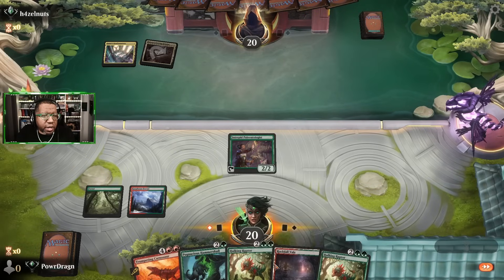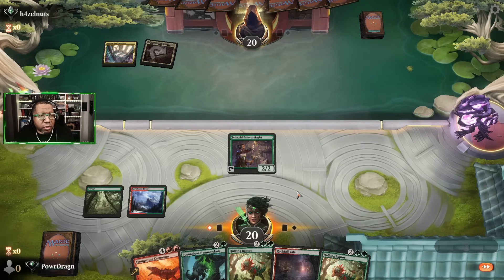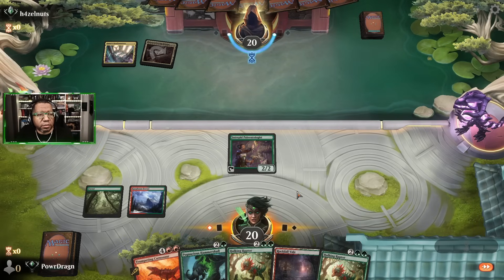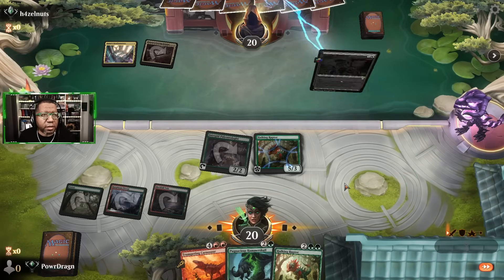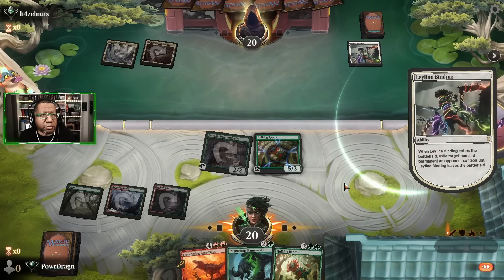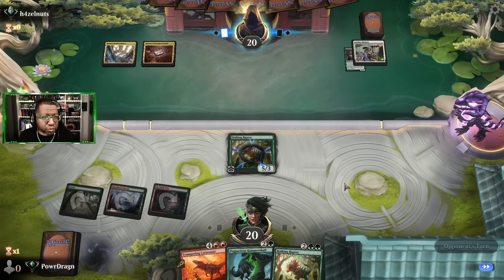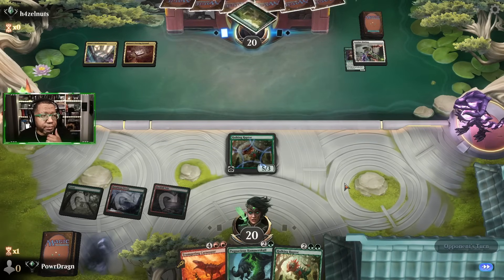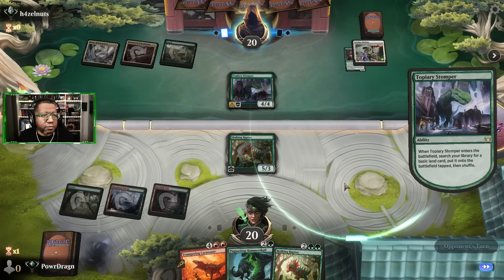Hmm, there was a chance they were gonna get rid of my paleontologist — it looks like they're thinking about it. They haven't quite passed during our draw step, which means they very likely have ley line binding. Now we will make them regret not getting rid of our paleontologist. They can still do it on their turn, they'll just have to spend all their mana. They got the paleontologist — so the question is, do you have another one? Topiary stomper, all right, so now sunfall is in play.